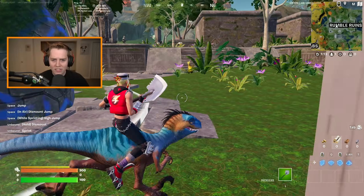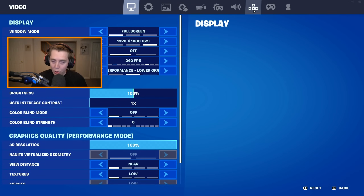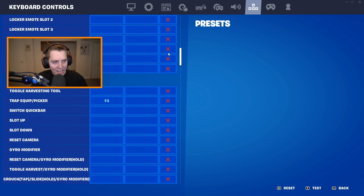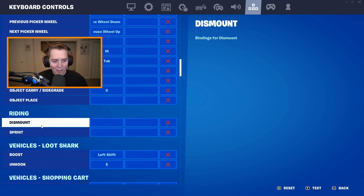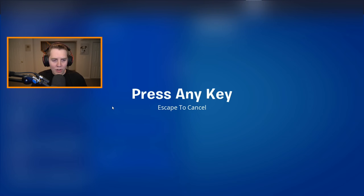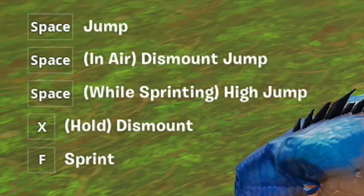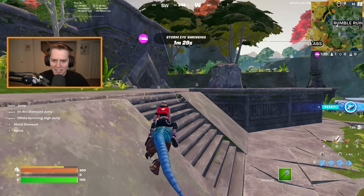Riding is the only form of mobility we have in Chapter 4 Season 3, and Epic left those two most important binds unbound. So what you need to do is go into your settings, go to the Keybinds page under Keyboard Control, and scroll all the way down until you find the Riding section — it should be just under the Miscellaneous section. The only two options there are dismount and sprint. Bind them to something you have open, or what you use for other vehicles. I'll put X for dismount and F for sprint — same as my normal in-game sprint.